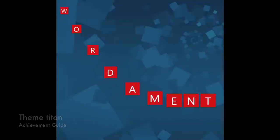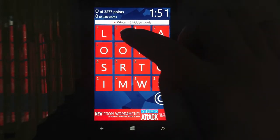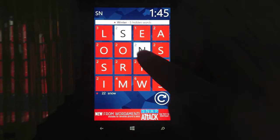Hey everybody, Sean here from thegamiac.com. Here we are today back in Wordiment grabbing the Theme Titan Achievement. This is to find all the themed words of the round. So every six games or so you are going to get a theme which is going to be the red star. For example, I got winter right here, so you need to find all the words relating to that topic.